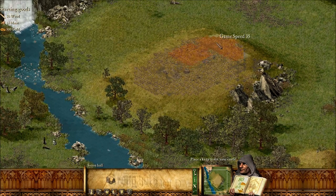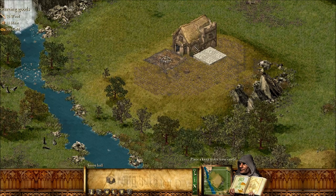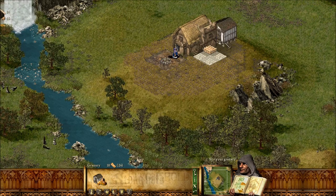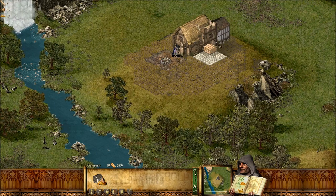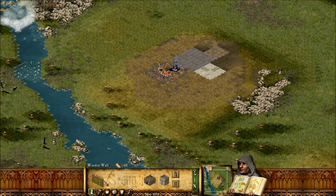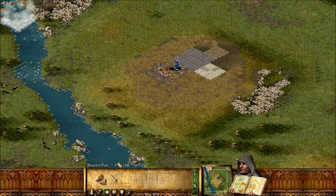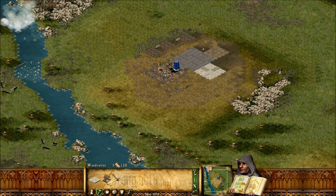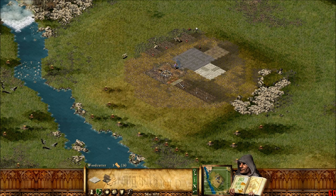Basically, set up your castle here — that's actually a pretty good spot for the keep. The granary should be fairly central because you'll have a lot of fellas going around. Then we'll need some hunter's posts — build one, two, three — and a few woodcutters as well: one, two, three. We'll have to work fast. These wolves are everywhere.